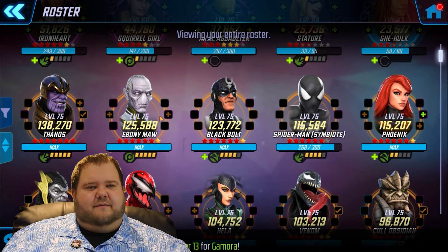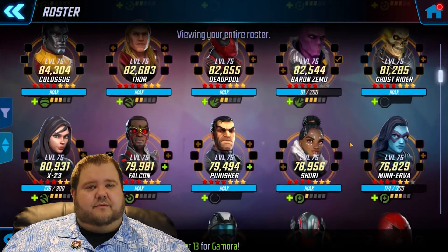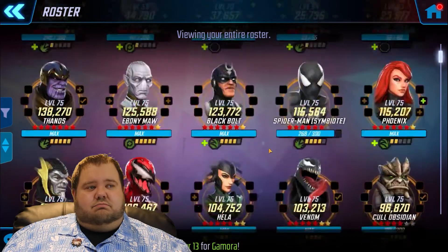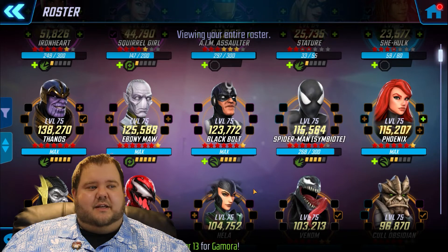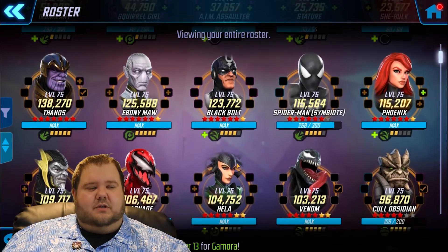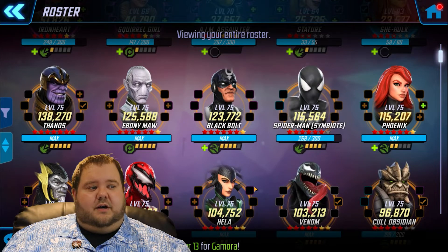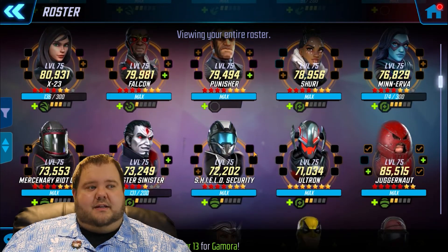Squirrel Girl I probably wouldn't recommend. The first five characters — if you can be a little choosy — are Ebony Maw, Phoenix, Hela, Symbiote Spider-Man, and Minerva. Those are the five to start with before anyone else. After that work on whatever you need. If you don't have all five — like if you don't have Hela, it's not the end of the world — maybe work on Colossus to make your global nodes easier, or work on Emma Frost. The crappy thing is most of the global characters are mutants and they pretty much all require the same mini-uniques.